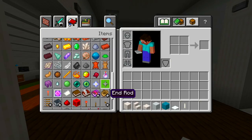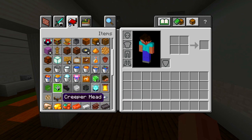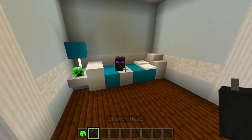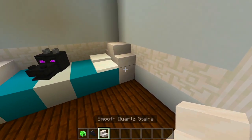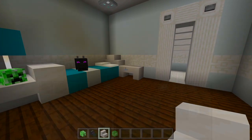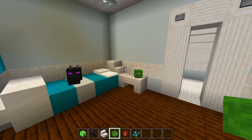Now I'll go ahead and grab an end rod - I'll have it right here with the cyan concrete block, so that looks like a lamp. Then I'm going to grab maybe the creeper head and the dragon head. We'll have the creeper head there on that table, and the dragon head somewhere on the bed, so those look like toys. Then let's grab the smooth quartz stairs - we could maybe have a nightstand right here, two side by side. I'll grab the zombie head and have that at the end of the nightstand. Then I'll grab a flower pot and use the blue orchid so it matches the color of the bed.